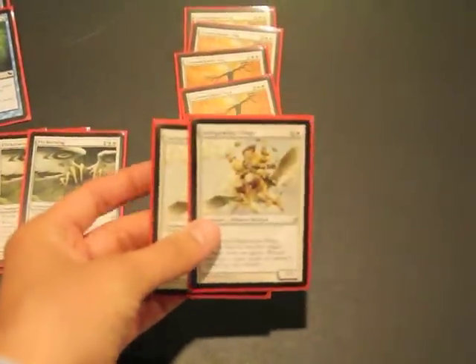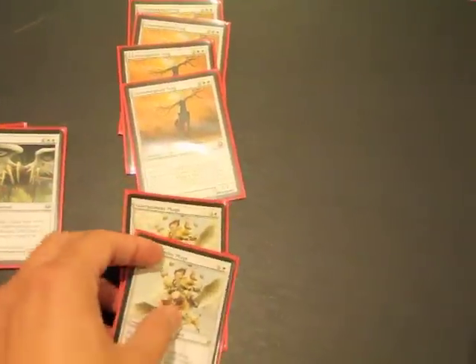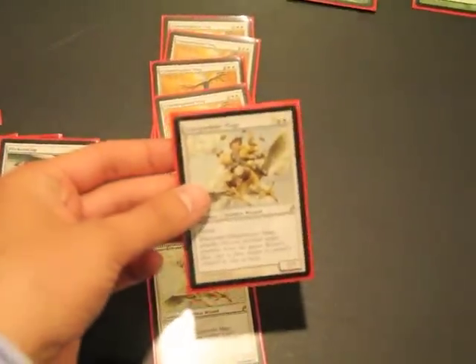Then I use two Gale Paladin Mages. These guys, whenever they attack, remove a creature from the game and do what these guys do. They're 4/4 or 3/3 flying, they're a cheap rare, and they're pretty good to use. I use them for consistent removal once I have my mana base up. These guys only do it when they hit play.